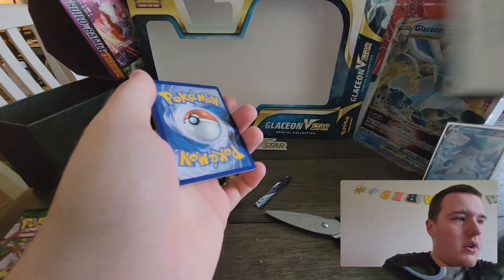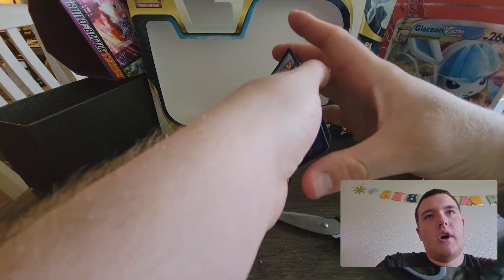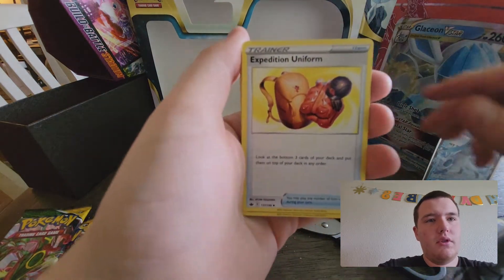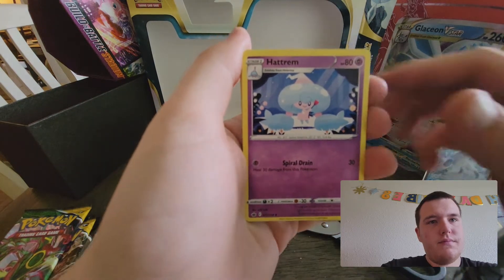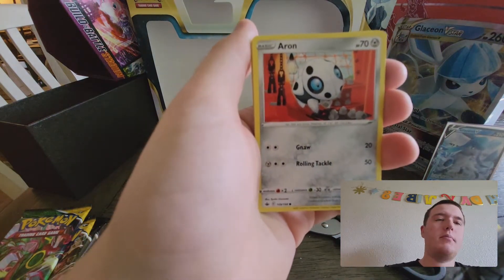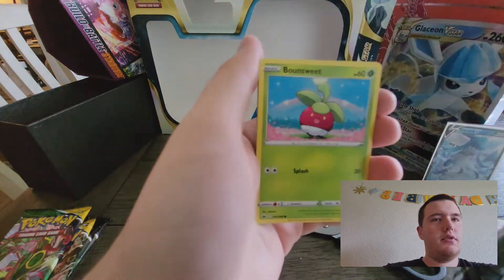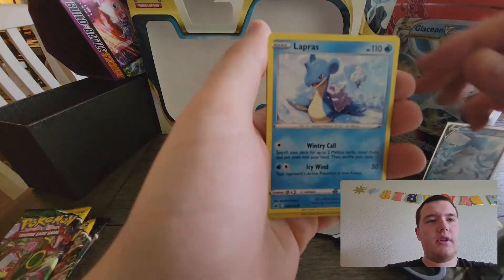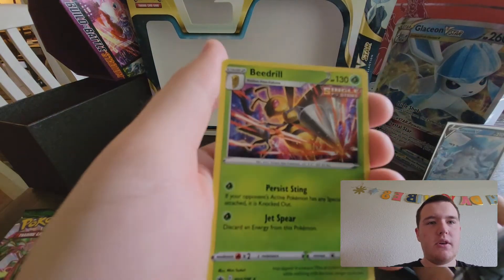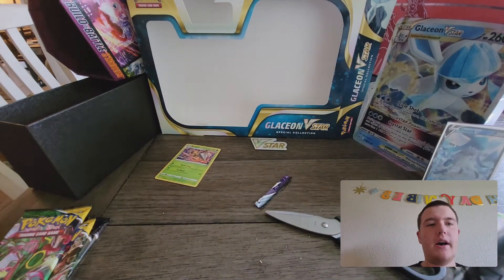Here's a code for you guys. Water energy — nope. We want a Marill; Marills are so much better. Lapras... and a Beartic holographic! So that was the main card out of that pack. It's better than nothing — at least we got a holographic.